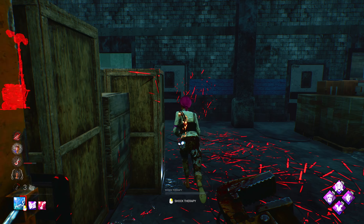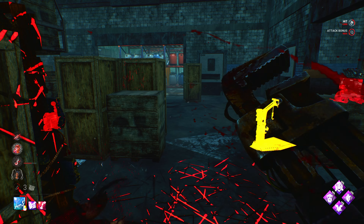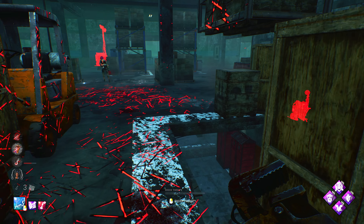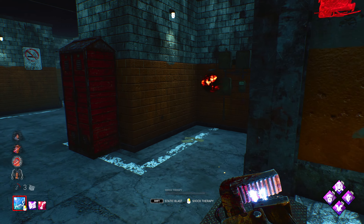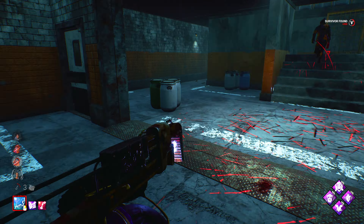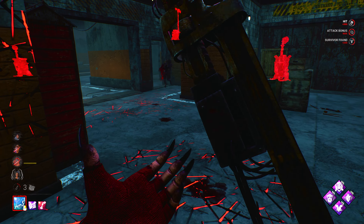Unnerving Presence coming in clutch. We're going to drop here and see if we see any scratch marks — go ahead and let her go. We got her to the struggle phase, which is good. They got the unhook. She's got BT, so we'll break off.